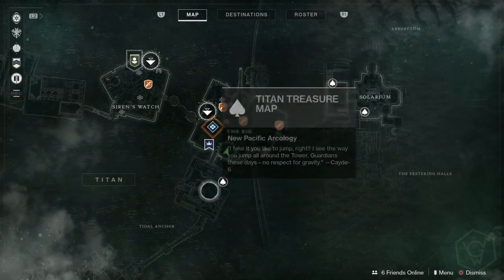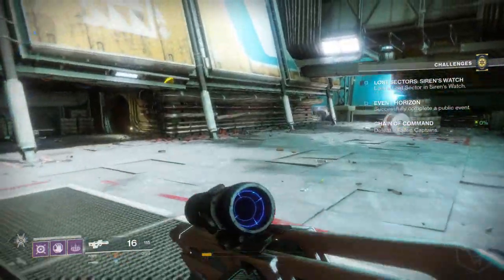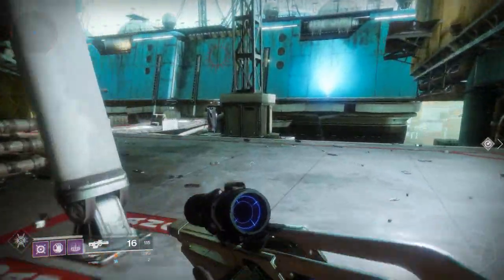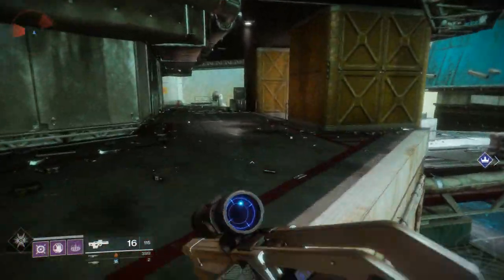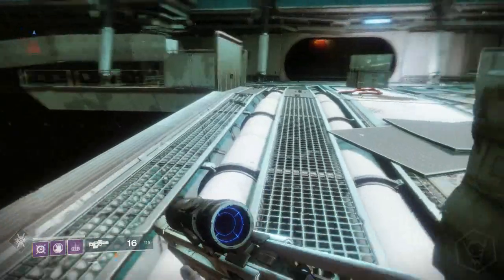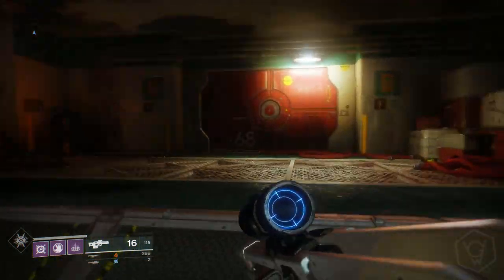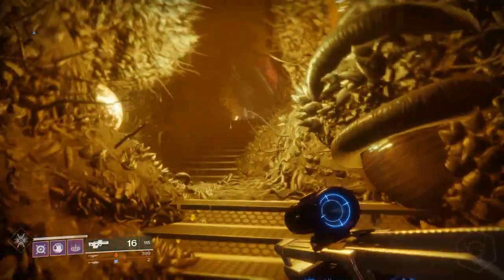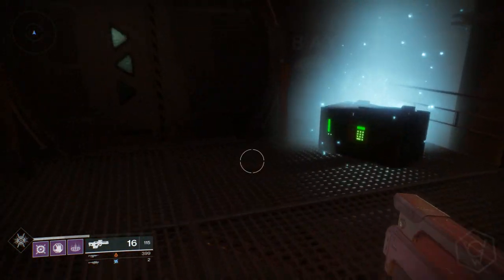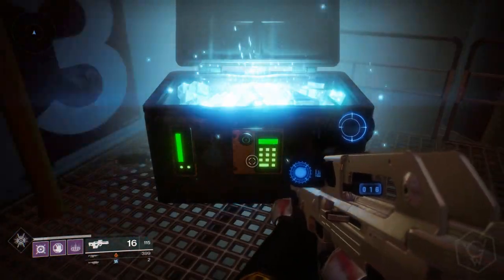The next chest is in a pretty close location. You can travel back to the patrol point or just run directly from the last chest to this one. Just run up across this bridge here — as you can see, the other chest was on the left and we're basically running right past it. The chest is right there — they're not too hidden. I almost fell but thank god for the mantle ability; I'm so glad they added it, otherwise I would have fallen to my death.